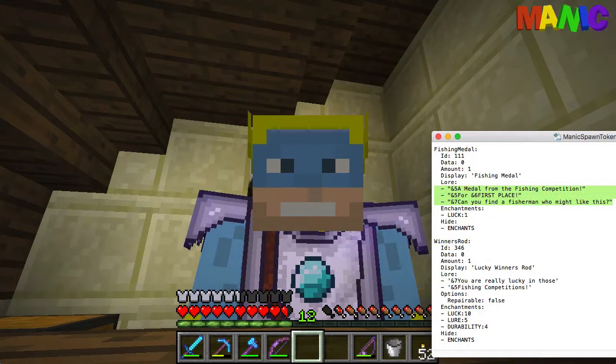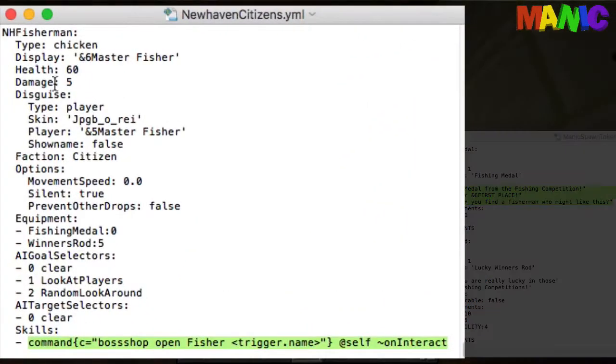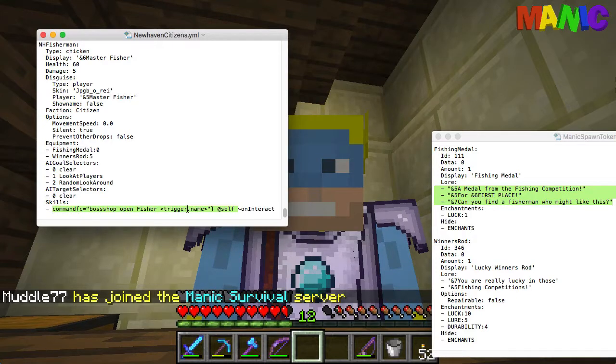The other thing is the MythicMob itself — Mr. Master Fisher. He is disguised as a player, which is 'jpgbore', one of our old players who has been with us since the start and enjoys fishing, so we threw a nod in his direction. He is holding one of the fishing medals and a winner's rod. When you right-click on him — the 'on interact' event — he runs a console command: BossShop open fisher for the trigger, opening the BossShop for whoever right-clicks him.